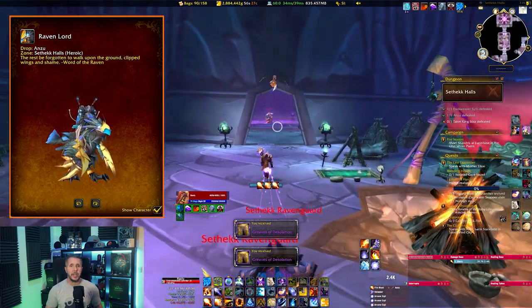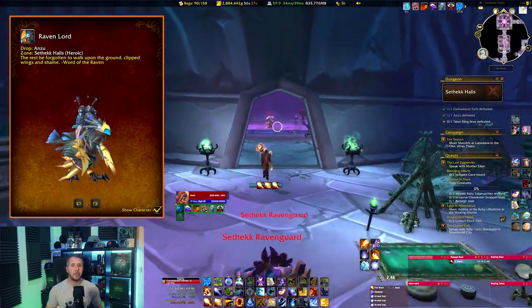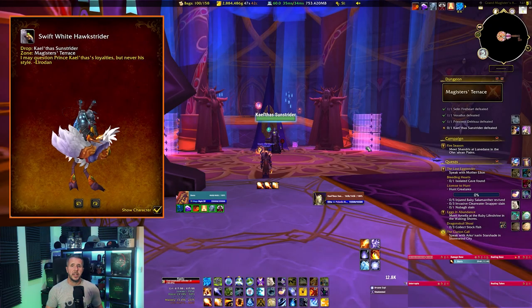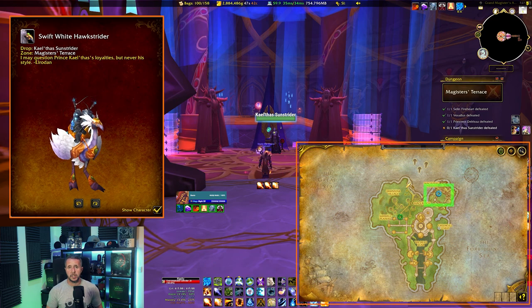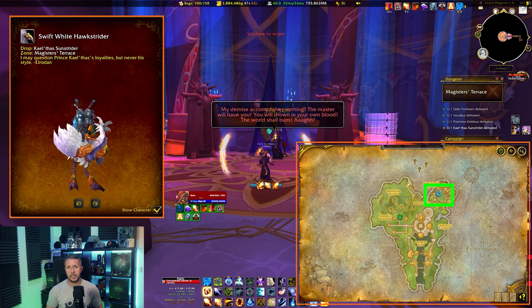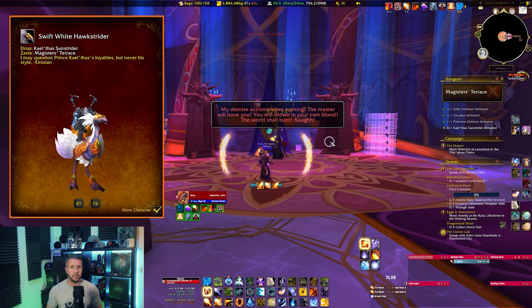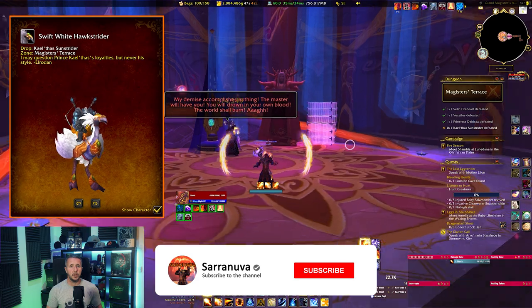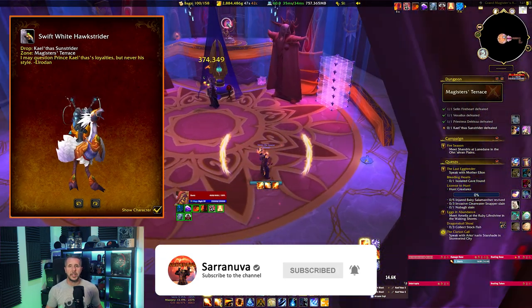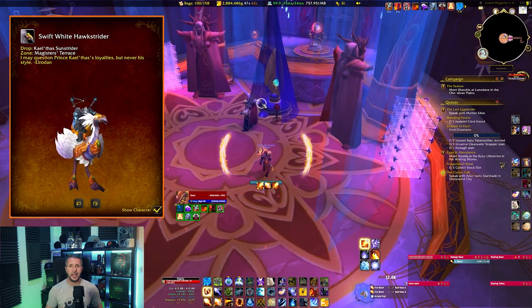Little tip: from here you can head straight back to Shattrath to use the portals to get to our next mount drop. From Shattrath, take a portal to the Isle of Quel'Danas. Head to the Magisters' Terrace dungeon at 60.30 in the north-eastern part of the island. Follow the path up the hill for the entrance, and make sure your dungeon mode is set to Heroic.